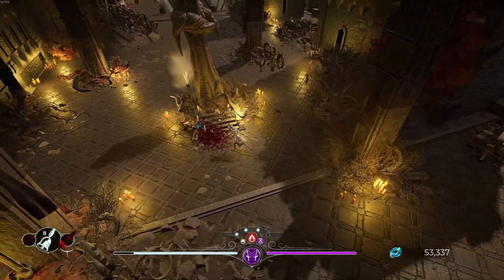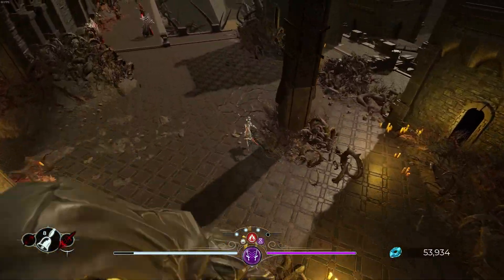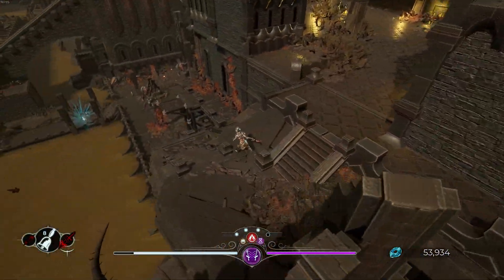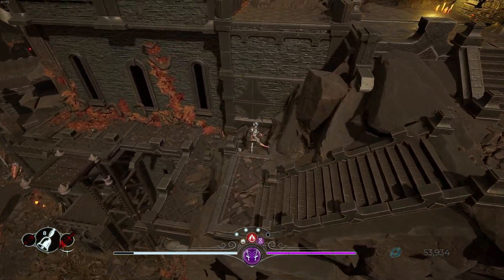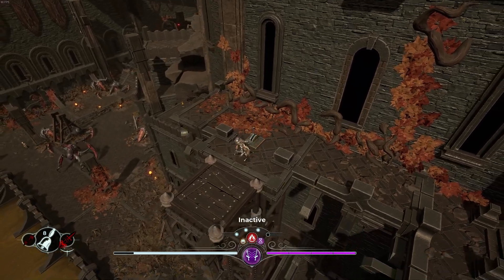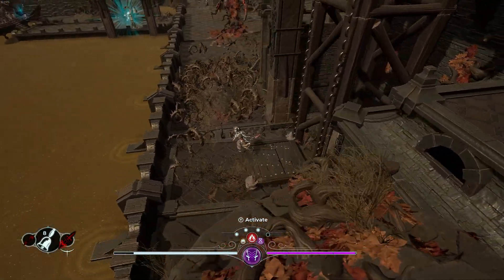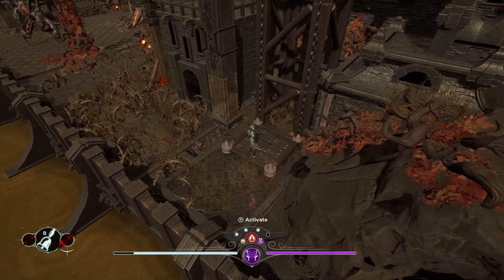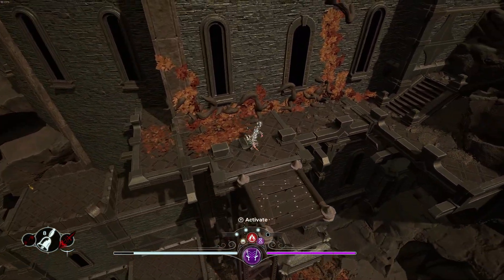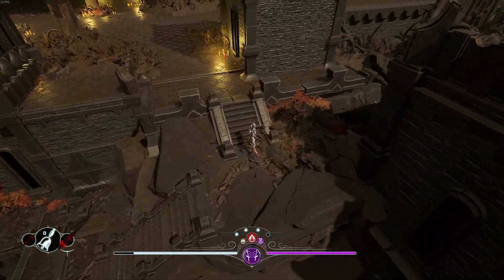Alright, so those guys are dead, and what we shall do is go ahead and open up a shortcut so we don't ever have to fight — well, we'll fight those two guys again every time we come up here. But as far as the Hashari, they're gonna be our way to the shortcut. We'll activate this, and now there's our resonance bell. Anytime we go upstairs we just hit this one — we'll come up this side so we don't have to go down the left and then up the right, or across the bridge. We can just go up the right and that's it.